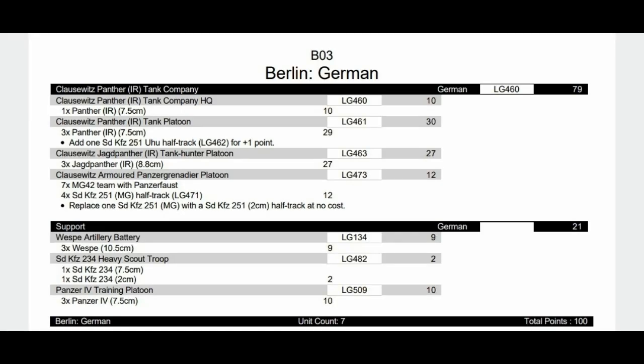This is the Klauswitz Panther Infrared Tank Company. These guys can Night Attack, which is quite cool. I haven't really geared this list up to Night Attack — I do have the lamp half track, but that's just to make a more rounded number for reserves. I have one Panther as the HQ, then three Panthers with that half track, three Jagdpanthers — which I didn't think I'd ever see myself using again — the Klauswitz Armoured Panzergrenadier Platoon. You can use the Panzersturm, which are more expensive and now have STG-44s, and some Training Panthers in support with the Heavy Scouts and some Vesps.